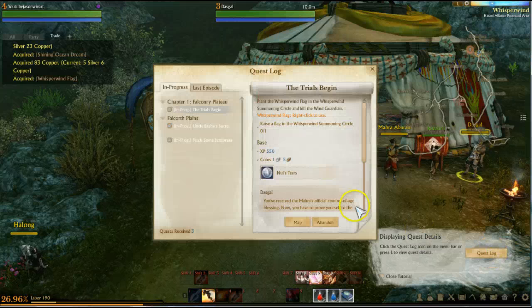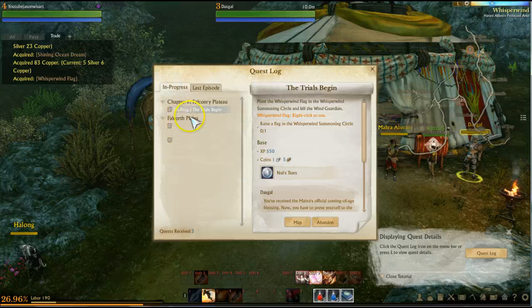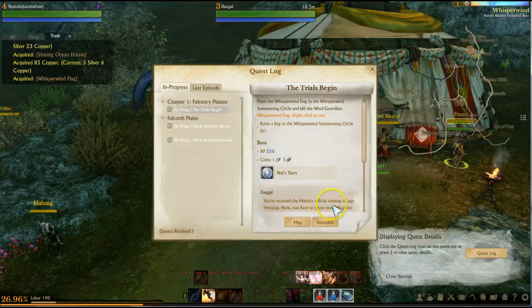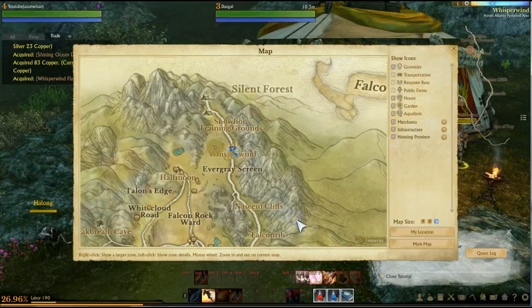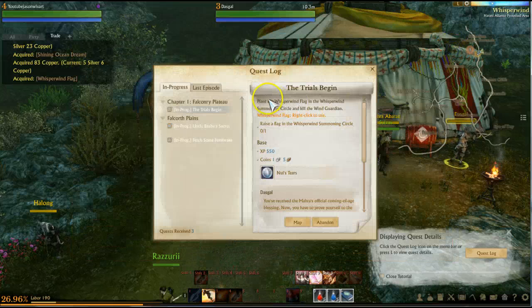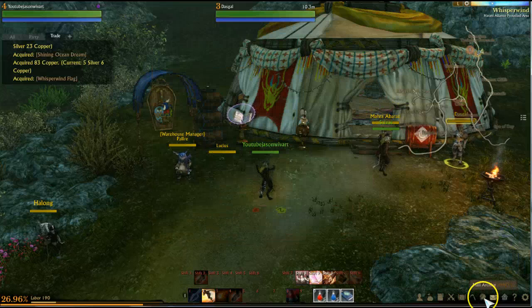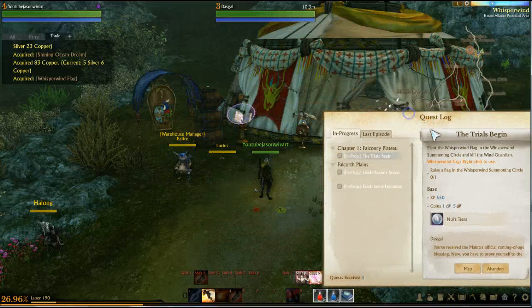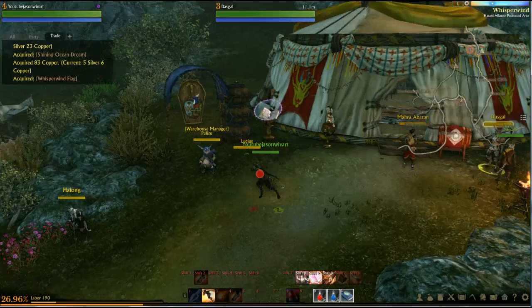This is the quest log — there's a quest log bar. It shows you all your stuff over here: last episode, in progress.